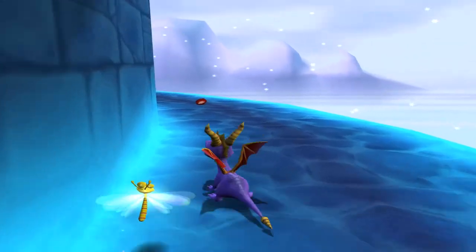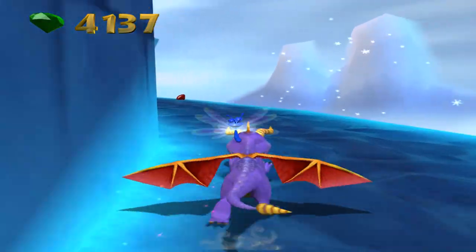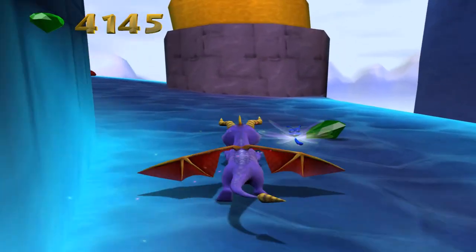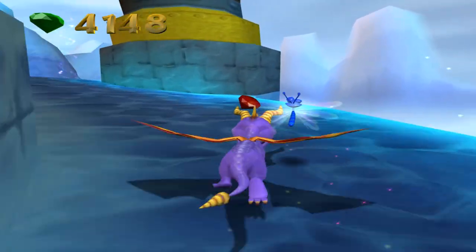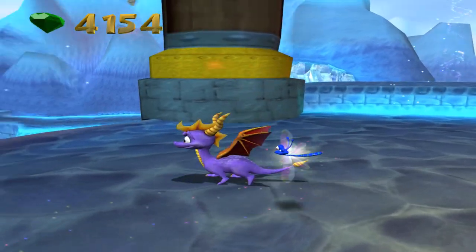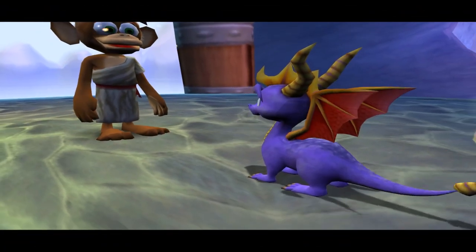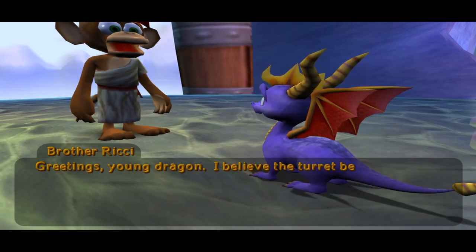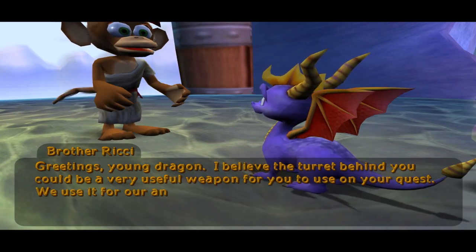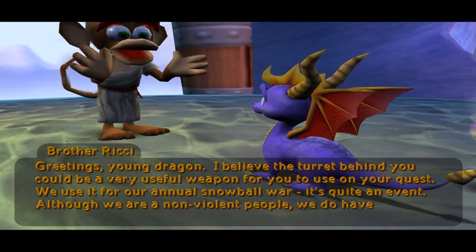I thought I missed the blue gem, but it turns out I actually missed the enemy's gem, because enemies have... I wanted to stop to flame them but it just kept going — that didn't work out very well. Why am I hearing a 'why-yay-yay-yay'? Is that the music in the background, or is that a character up here? Oh, it's a monkey. They kind of have a sound effect similar to those from Colossus in Spyro 2, which is kind of interesting. It would be a very useful weapon for you to use on your quest — we use it for our annual Snowball War!